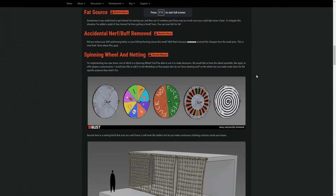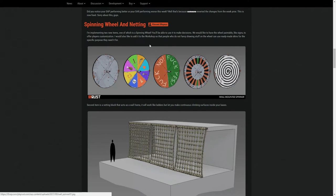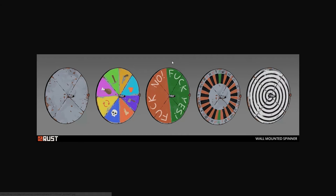They're going to be adding spinning wheels. One is a spinning wheel you can use to make decisions — I'm assuming this is just for roleplayers. You can see different icons on the image: a gun, pickaxe, food, death, an axe. There's also a roulette-style one that looks like a hypnodisc. It would be cool to see what skins come out for them. If you can think of anything you'd actually use this for, let me know because I'm curious.